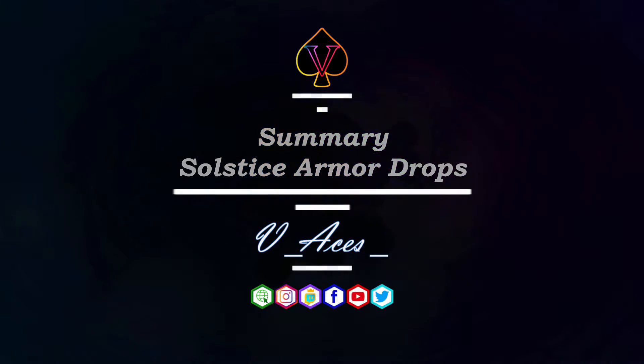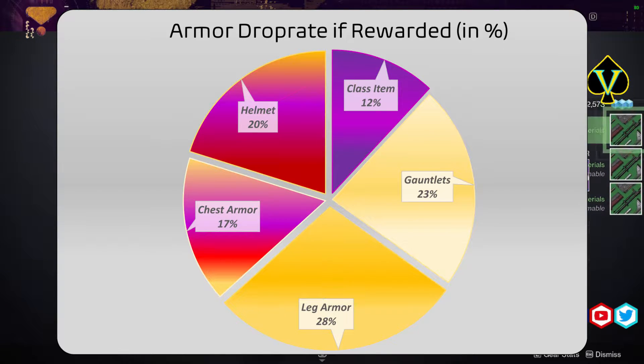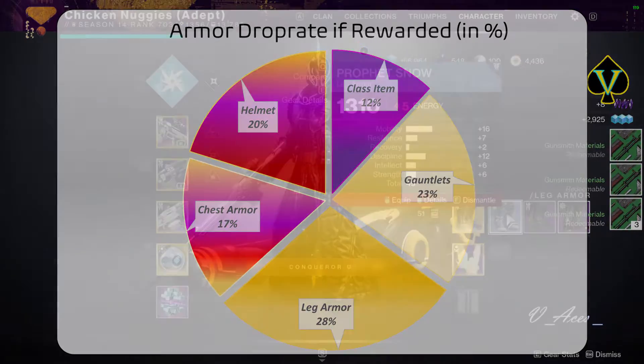This diagram shows the probability of possible Celestine armor stats if one gets rewarded. Only 12% of Celestine drops will reward the class item, which is the lowest score and beneficial since the class item has no armor stats. With 28%, leg armor has the highest probability to be rewarded. Celestine helmet, gauntlets and chest armor are all around 20% drop rate.